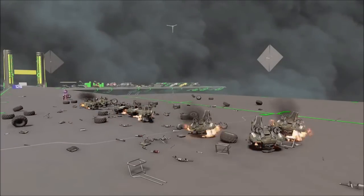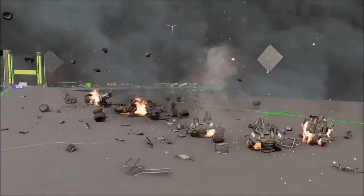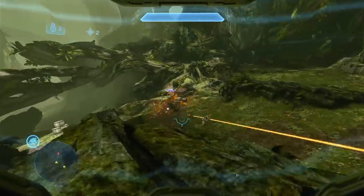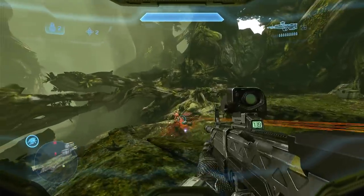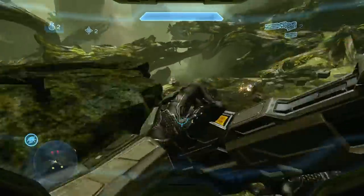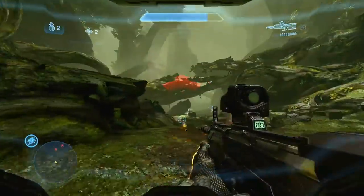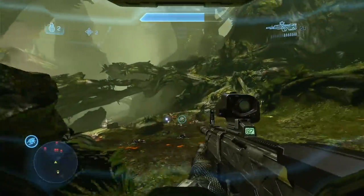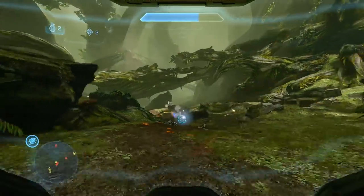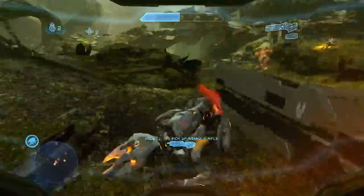The actual velocity hasn't been specifically stated in canon, so gameplay will have to suffice. This gives the round, under ideal conditions at exiting the muzzle, a kinetic striking force of 1,332,000 joules, or 982,432.7 foot-pounds — roughly the equivalent of 70 .50 calibre BMGs. This is likely ungodly too high, but it is the best we have at this time — I never said it would be reasonable.